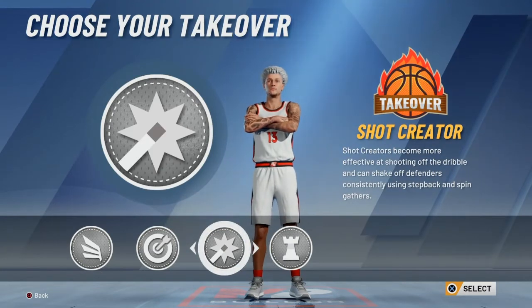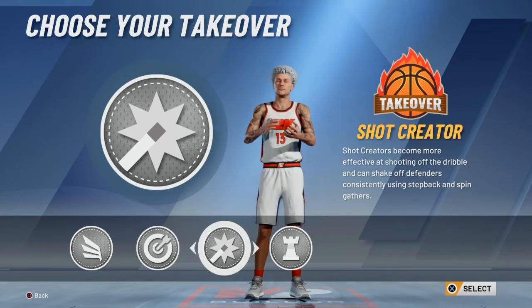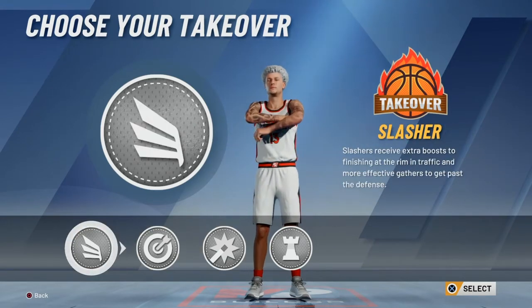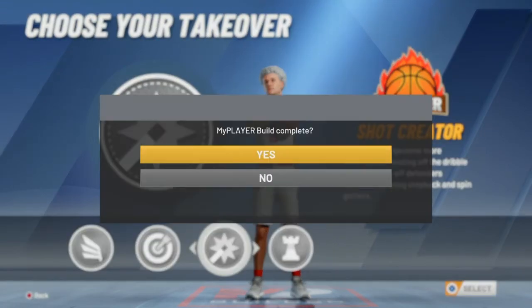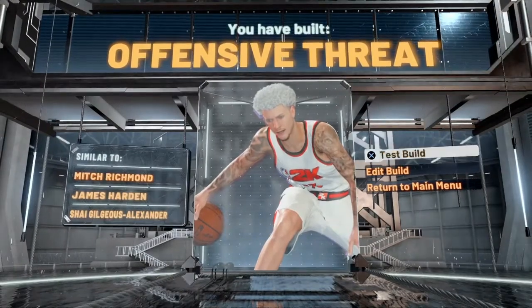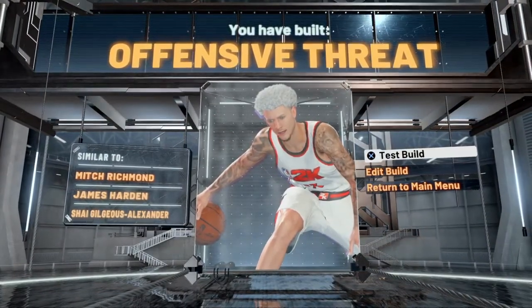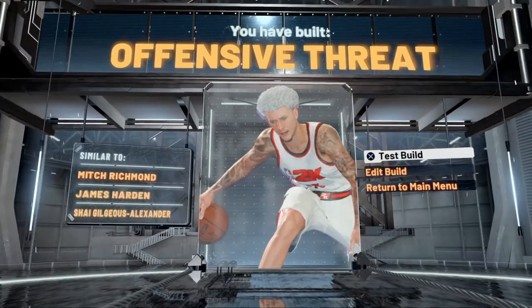I prefer Shot Creator takeover on this build, but all of these takeovers are obviously very good options. For this build, I chose Shot Creator. As you can see, the offensive threat shows similar players: Mitch Richmond, James Harden, and Shea Gilgeous-Alexander. Now I'm going to show you the best badges for this build.